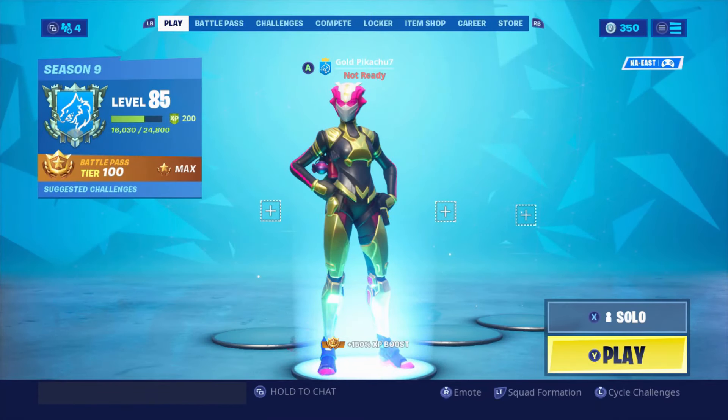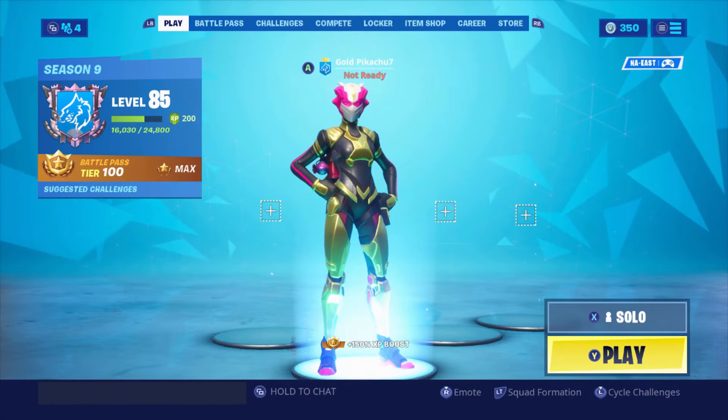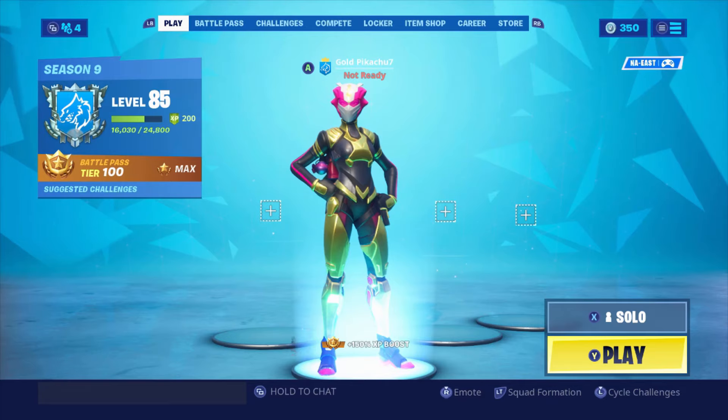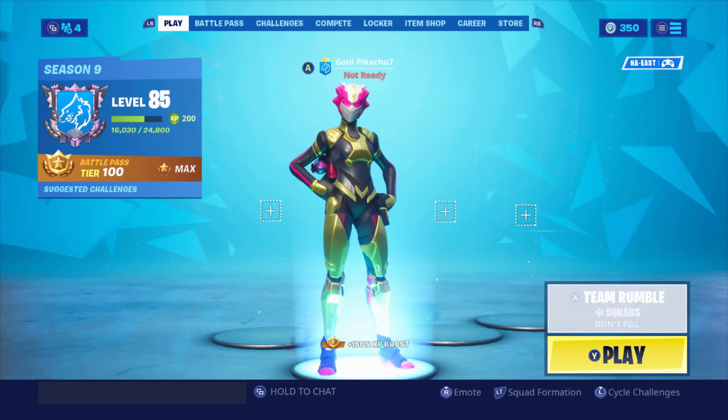We're gonna use this one for the next match. We're gonna jump into a Team Rumble match because in Team Rumble you can respawn. I'm trying to find the new shotgun — we're gonna see how good it works, we're gonna get some kills with it, just try to see how good it is and what kind of damage it does. I heard it's good though.